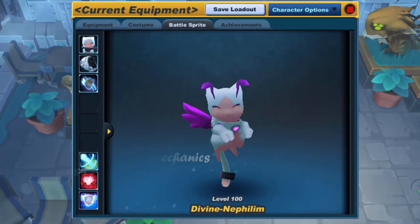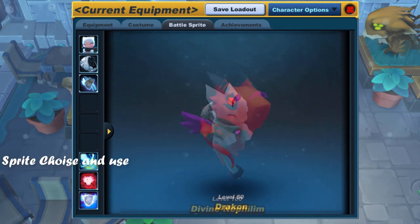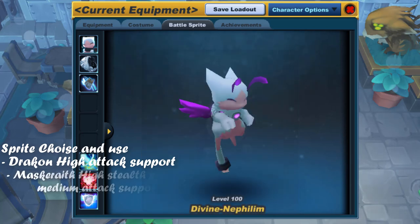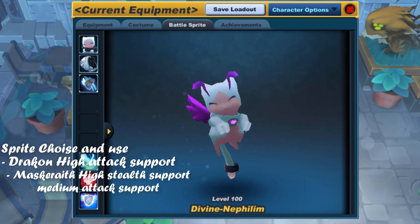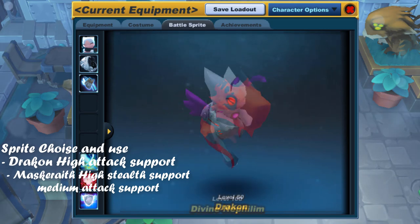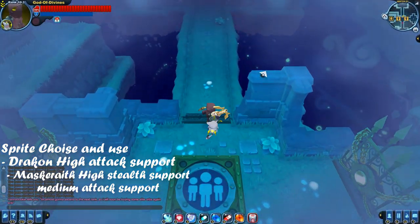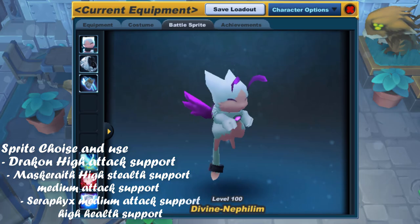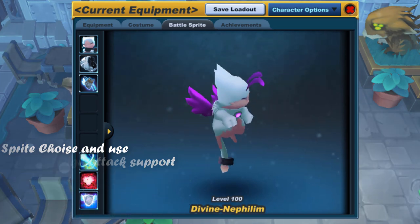For your sprite, if you haven't already chosen one, I would strongly suggest either going for the Drakon or the Seraphix — not the Masquerade, since it only truly offers an advantage in solo play. Drakon offers a more aggressive and high-damage playstyle. Honestly, if you are a new player and you like staying alive as long as you can, I suggest choosing the Seraphix. It offers a good deal of attack and health support, especially in late game with its ultimate abilities.